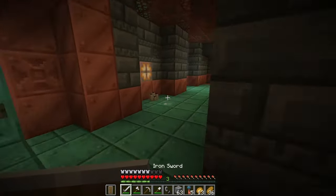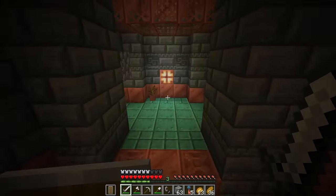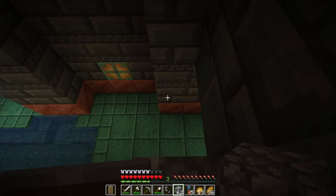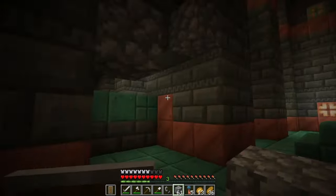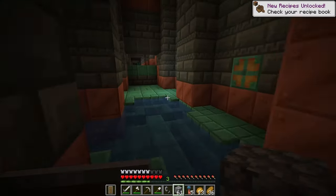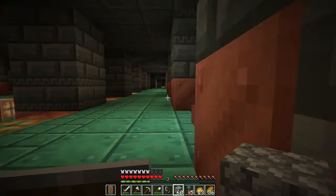It looks like you're just sort of getting little ores and stuff like that — stuff that everyone is going to like. I haven't seen any diamonds yet, but maybe you can get diamonds from here. It seems like there's quite a bit of amethyst.